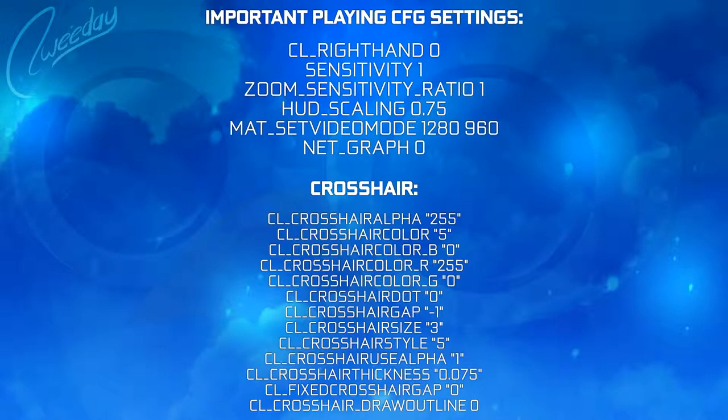Sensitivity zoom ratio is 1. Viewmodel is classic, all maxed out. HUD scaling is 0.05, which you can see on screen — it sets the HUD size around it. The video mode is 1280x960 as I said. The radar you've seen as well. Net graph is off because I think it just takes away from the visuals.